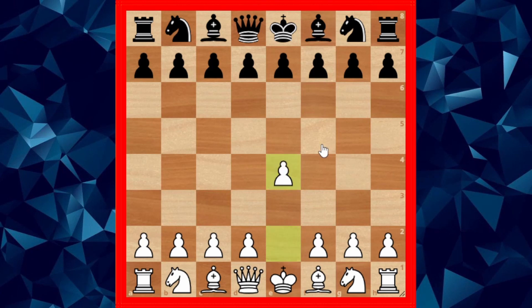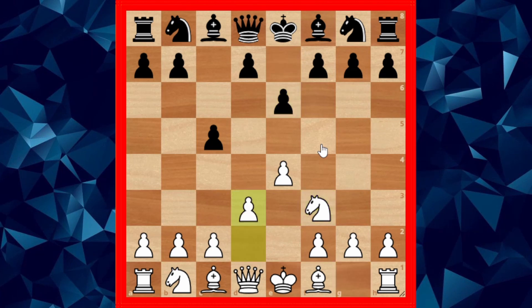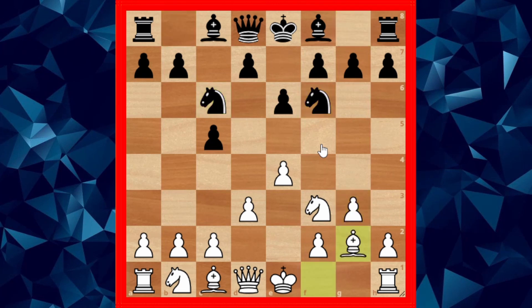The game started off with e4. Black opted for the Sicilian defense. Fischer goes for knight to f3, black goes for e6 — this is the Sicilian Kan. Then d3, knight c6, g3, and Fischer goes for the King's Indian Attack setup. The game was pretty smooth in the opening.